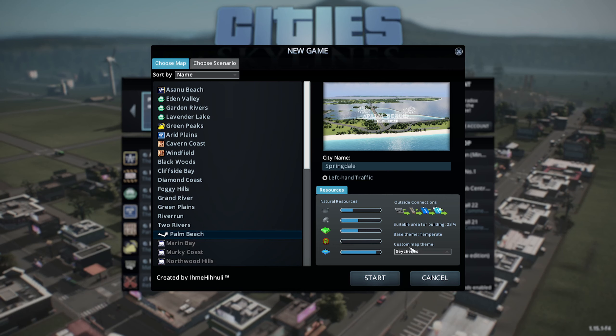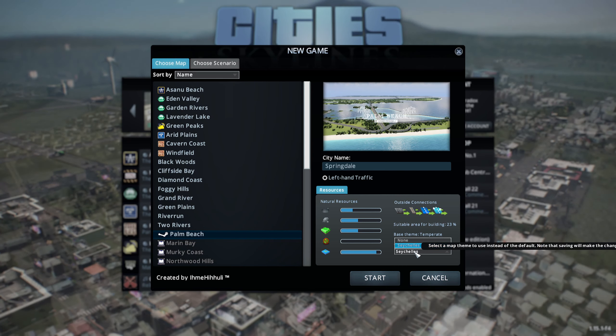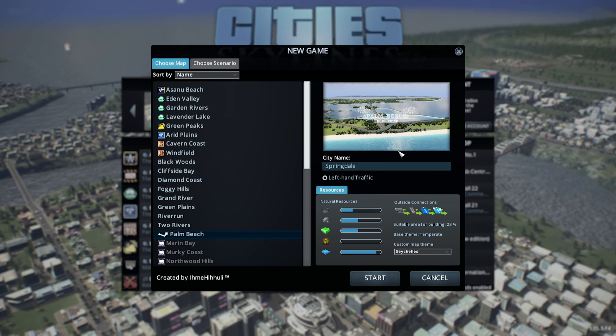This is the map. And right down here, when you load a custom map theme, you'll find it here. And we're going to go with that — choose that — and it makes it like this. It turns the water this bright blue color, the sand nice and white. Let's start this right now. And we're going to name this — what's our city going to be called? We're going to call this Paradise. Just call it Paradise for right now.